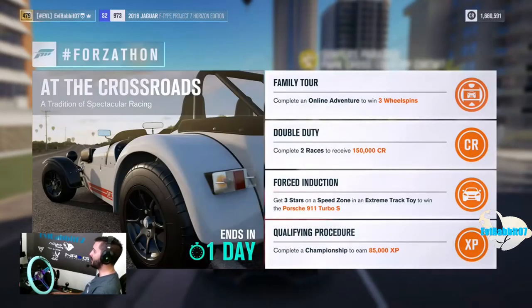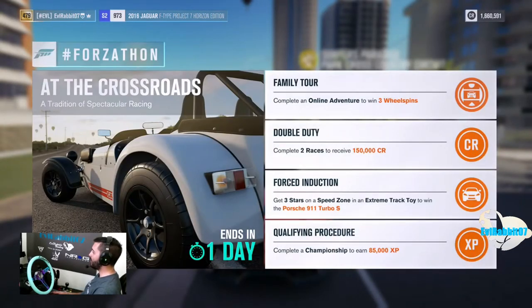At the Crossroads Forzathon — let's see: complete an online adventure to win three wheel spins; complete two races to receive 150,000 credits, which we definitely want to do; get three stars on a speed zone in an extreme track toy to win the Porsche 911 Turbo S — that's what we're mainly going for; and complete the championship to earn 85,000 XP. We want to get all of them, but we'll start by trying to get three stars on a speed zone with an extreme track toy.